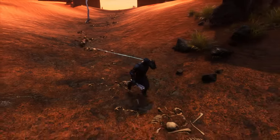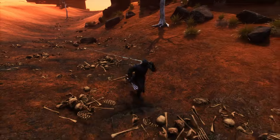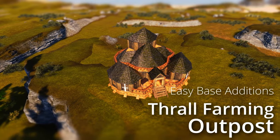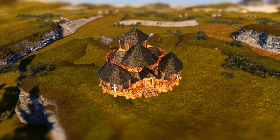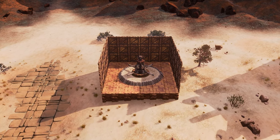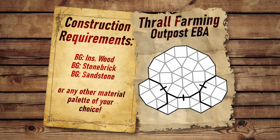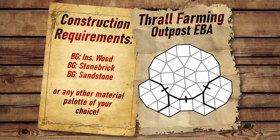Sometimes taking a thrall all the way back home is a pain and you need something simple to build near your favourite farming spots. Today in the Easy Base Edition series we've got a thrall outpost. Of course everyone knows you can just whack down a big box with a wheel of pain, but we're going to be making it a bit nicer. The requirements of this build are on screen now, though as usual you can use pretty much any material you like. So without further ado, let's get started.